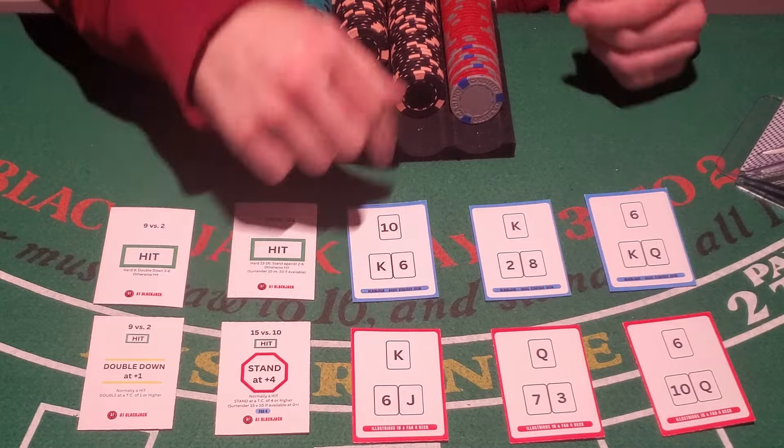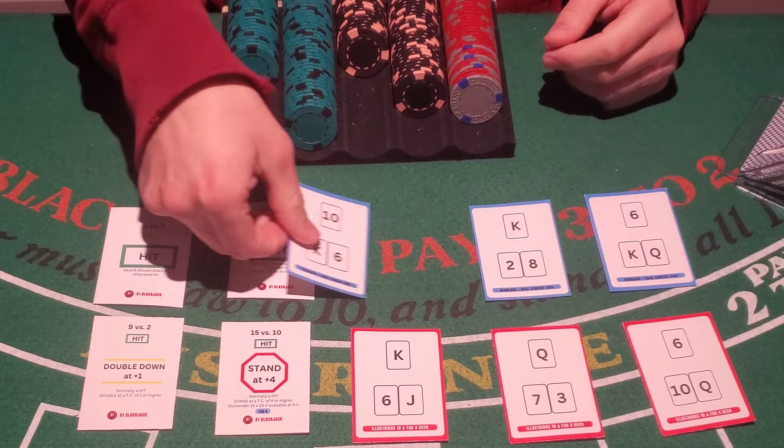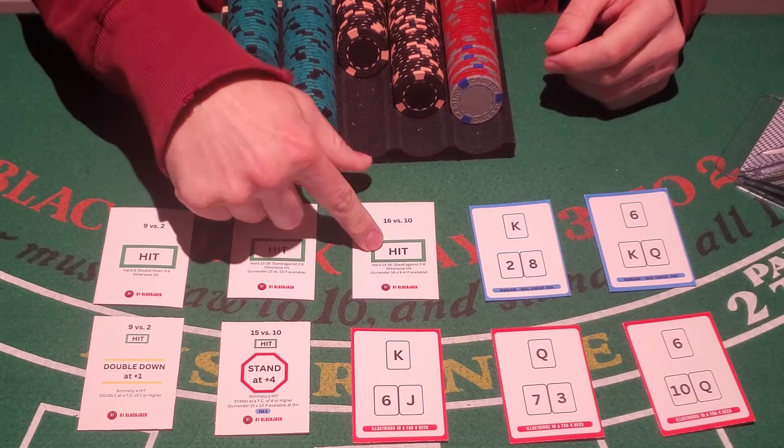What about a 16 versus a dealer's 10? Normally this is also going to be a hit. Basic strategy says to hit here.